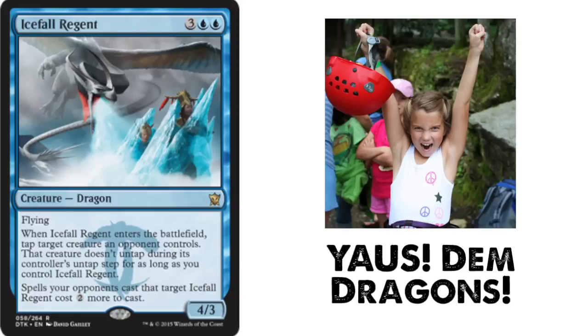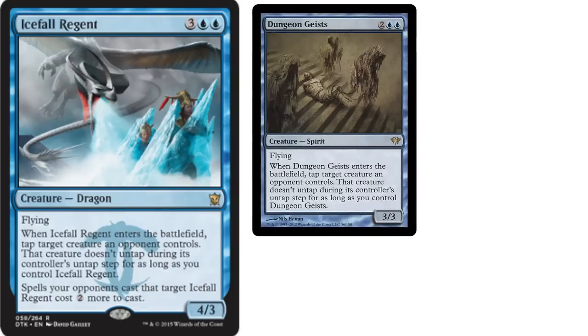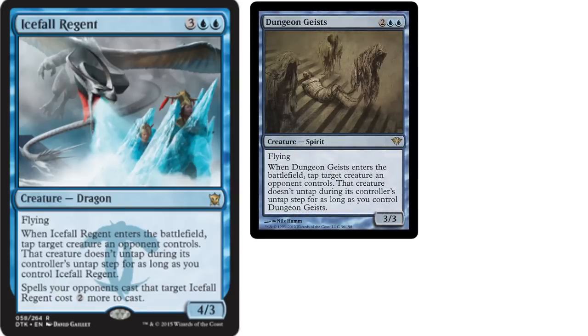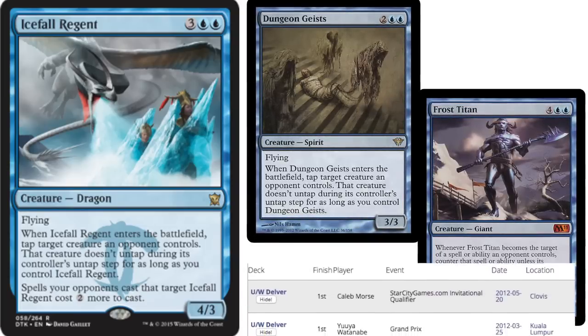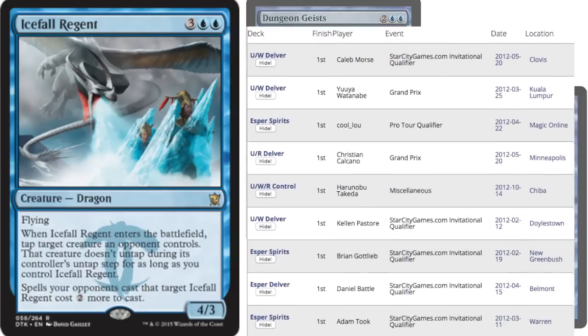But first, what's going on with this dragon? Well, he is all about the Dungeon Geists. This rare from Dark Ascension was obviously the blueprint for this guy, as an additional mana gets you another point of power and a second Frost Titan-esque ability. Now let's be clear — Dungeon Geists was a huge tournament staple. In the Esper Spirit and Delver decks of its day, this guy saw an absolute ton of play.